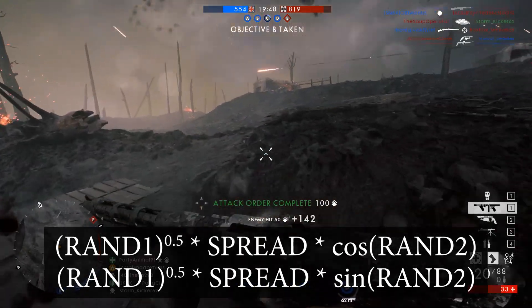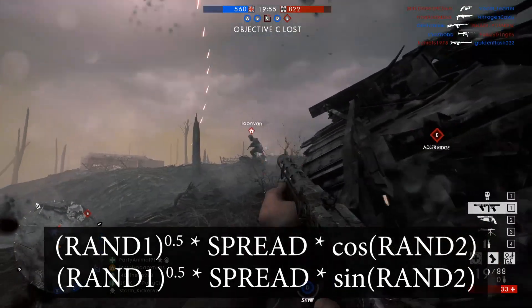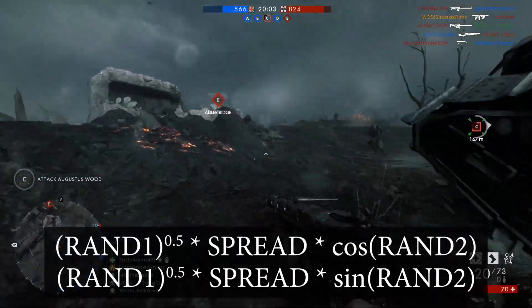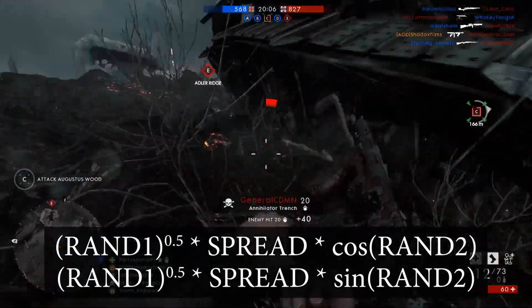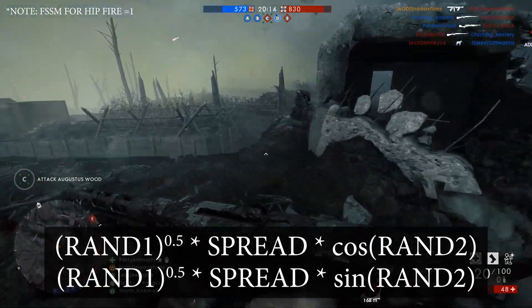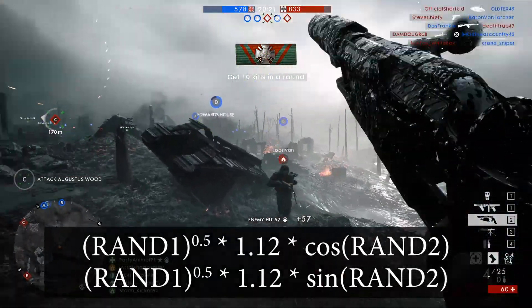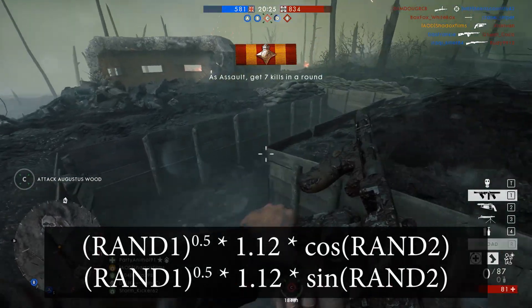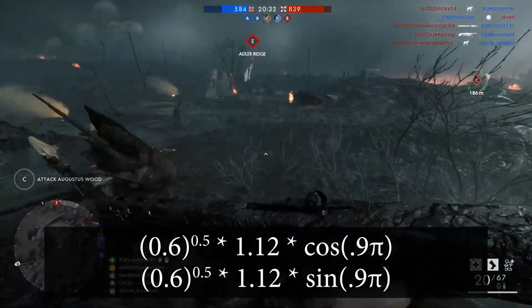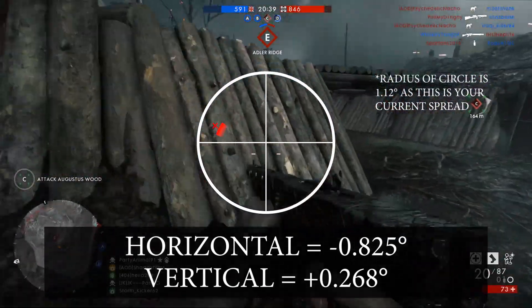Hopefully an example will help clarify all this. Let's say that you are using the absolute best gun in the game, the Annihilator Trench. The Annihilator has a base hip-fire spread of 0.67 and a spread increase per shot of 0.045. Let's say that you start shooting and you fire your 10th round in your burst. Starting out with 0.67, let's add 0.045 × 10 to get a spread value at that instant of 1.12. This is less than the maximum spread, so this is the value we are going to use. Now let's generate our random numbers: RAND1 = 0.6, RAND2 = 0.9π. Plugging everything in, we find that our shot landed 0.825 degrees left and 0.268 degrees above your crosshair.